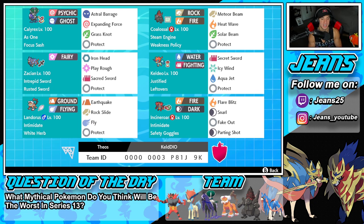Second Pokemon is going to be Colossal with Steam Engine and Weakness Policy — great ability and item for pairing up with Keldeo. It's got Meteor Beam and Heat Wave both for STAB, then Solar Beam and Protect for its final two moves. Middle left is going to be Zacian — I'm not even going to say anything about it because it's the normal Zacian setup that is just so broken.